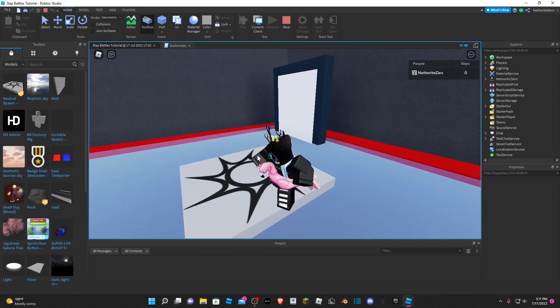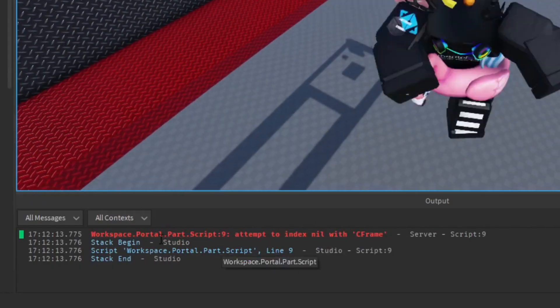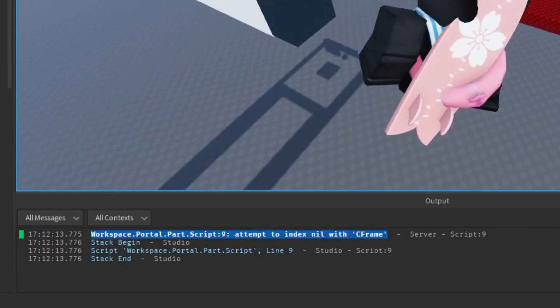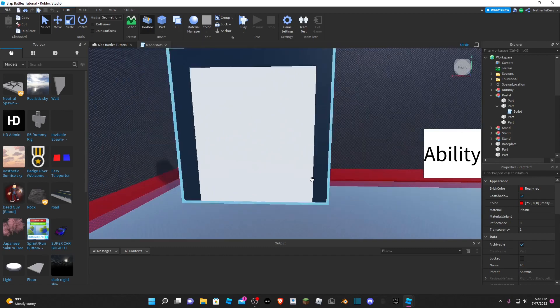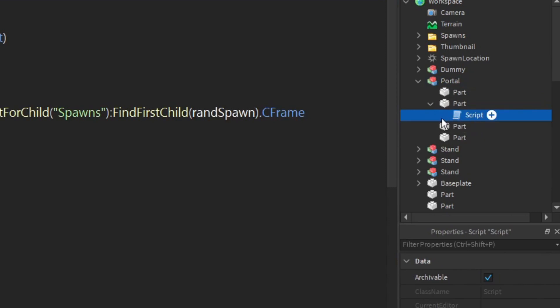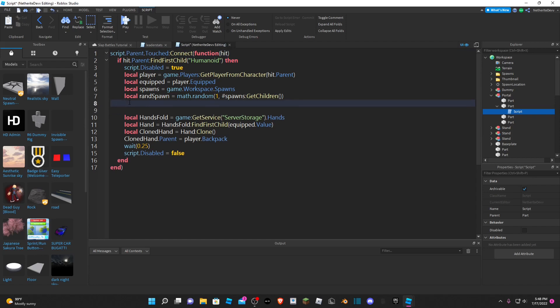The first thing we're going to do is fix the door bug. Apparently, occasionally when you walk through it, it says 'attempt to index snowball CFrame.' So we're going to fix that. We're going to click on the portal and open up the script — I already have it pulled up — and we can go ahead and delete this line right here.